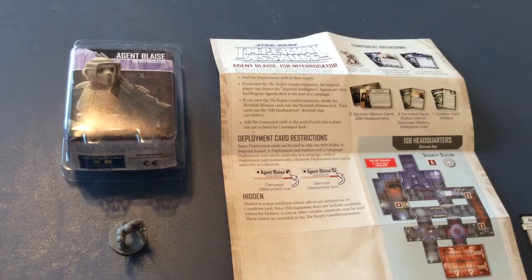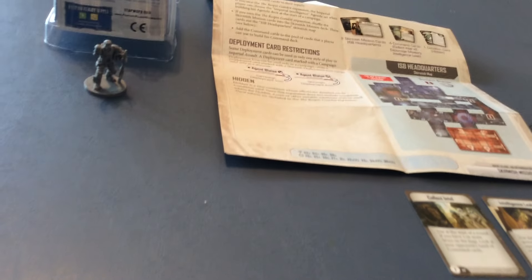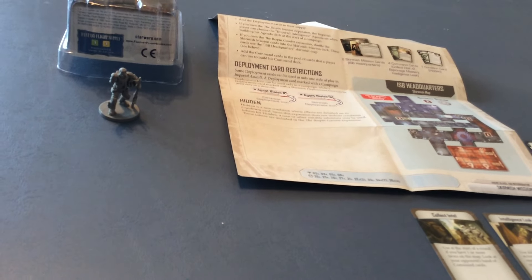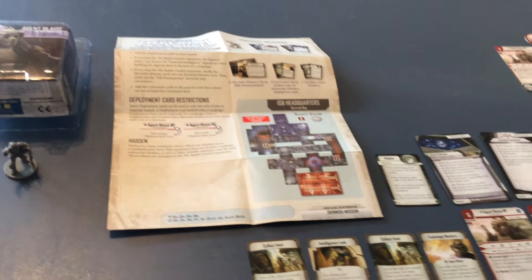Now, it's an interesting case when you check out the packaging — Blaze has Scout Trooper armor and a big ol' gun over his shoulder. But the actual miniature is Blaze with his helmet off, doing a whole fist in the air, kind of wanting to flip the bird, and his weapon held to his side. I actually like the sculpt, but it's interesting that it doesn't really match what we see on the packaging at all.